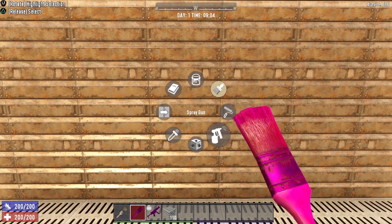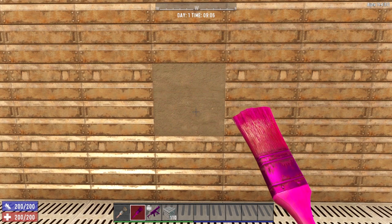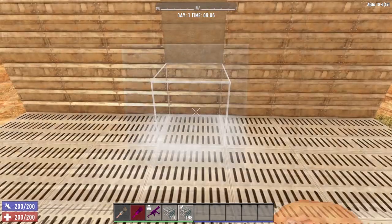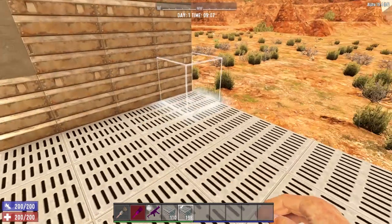You want to be very, very careful with the spray gun option because it really does spray a lot of paint over a very wide area. We also have the copy block option — if we copy a block, you'll notice it drops a whole bunch of pre-painted blocks onto the tool belt, just like the one we copied.